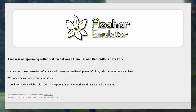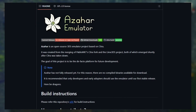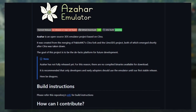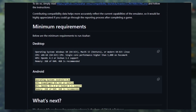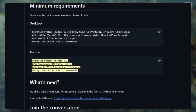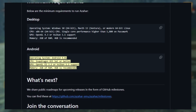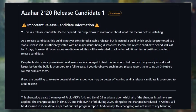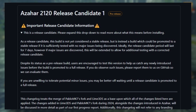Azahara Emulator finally got a release. Azahara is a 3DS emulator based on Citra and a unified project of Pablo MK7's Citra Fork and Lime 3DS project. Android requirements are operating system of Android 9 and above, recommended CPU of Snapdragon 835 or higher, and a recommended RAM of 4GB. The release build available is still a release candidate, meaning it's still considered stable and issues are expected.